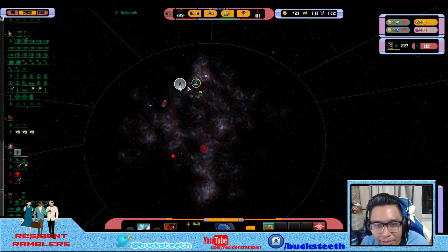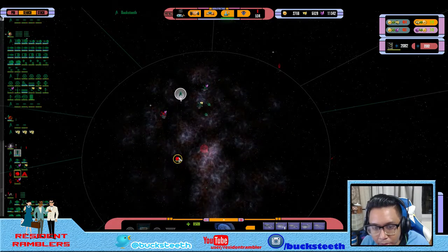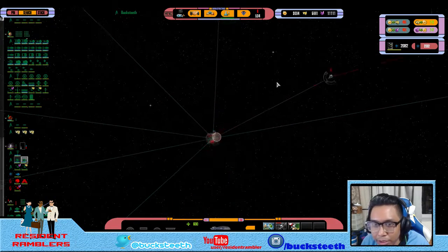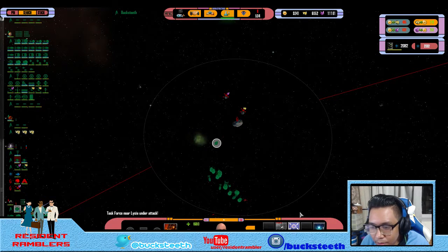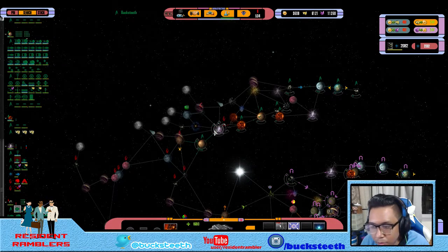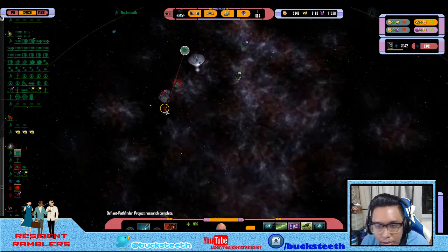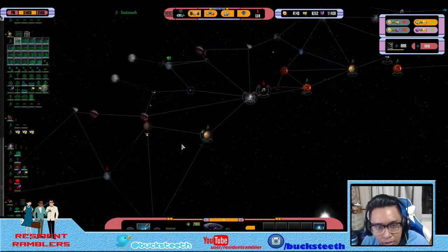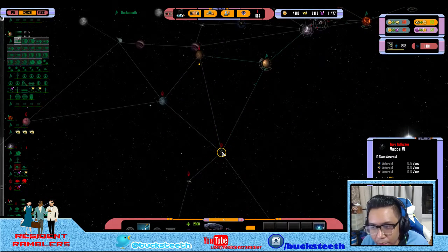Oh shit — there's a Borg sphere here! Where is that Borg sphere? Damn it! Can we build ships? Yeah, we can build ships — build a few more Miranda-class ships to probably deal with that Borg sphere out there. Keep attacking — what are you guys doing? Enemy engaged. We've weakened the Borg in this sector. Phasers locked on target — building ships up. I think we got the strength to attack the enemy.